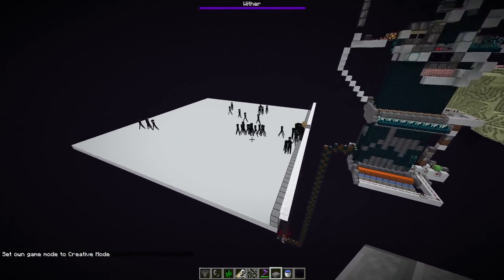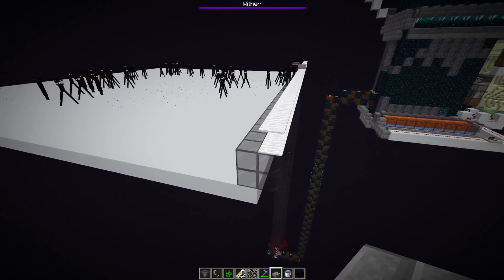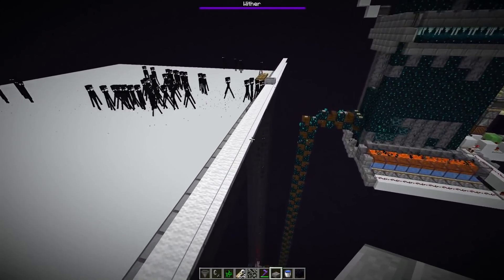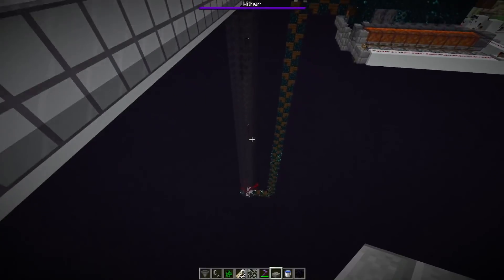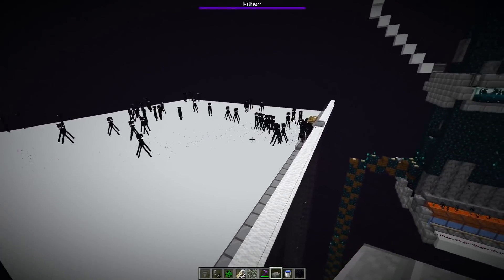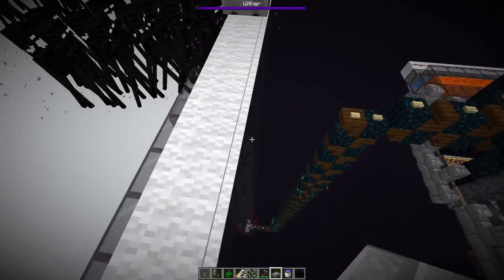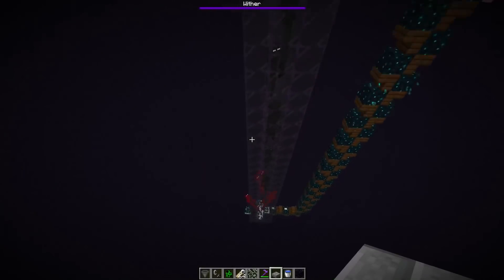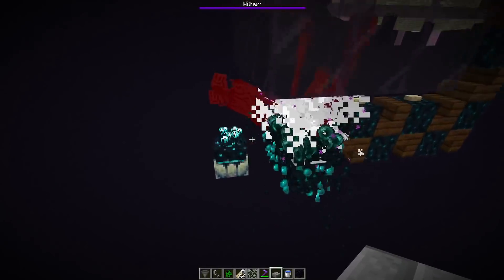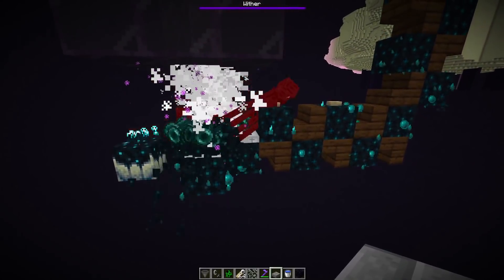So let's start from the beginning. We've got an enderman farm here - just a big platform. I actually built it at Y45, and didn't use any pointed dripstone - it wasn't really necessary, you can always make the spawning platform a little bit larger. The endermen rush toward the endermite, fall down a drop chute, and land on top of the skulk blocks next to the skulk catalyst.